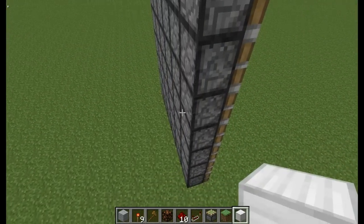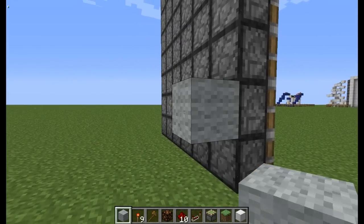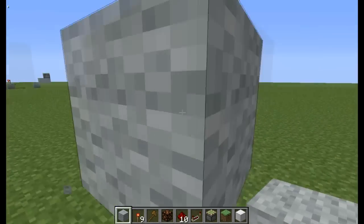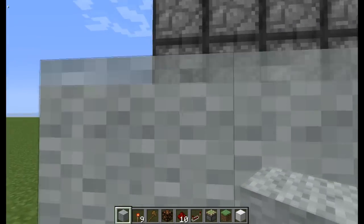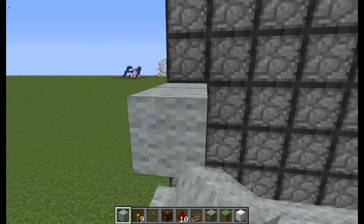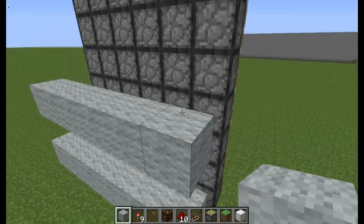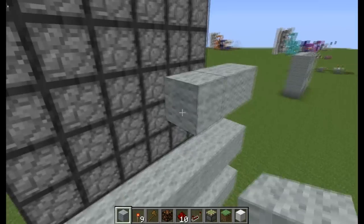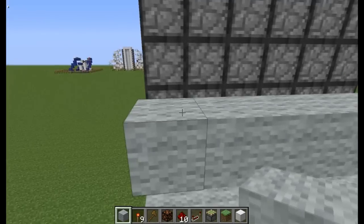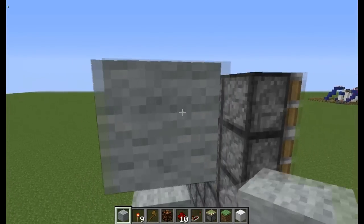Next what we want to do is add the part that's going to control all the pistons. So you want to go two blocks out and make a row all the way across. Then you want to go up again, skip a row, and do the exact same thing. Repeat that a couple more times until you're done.